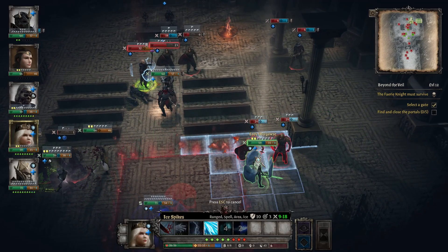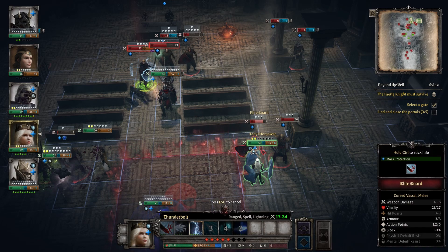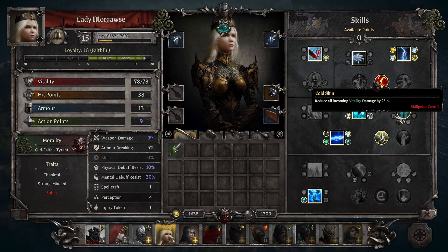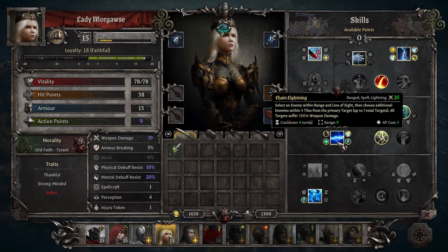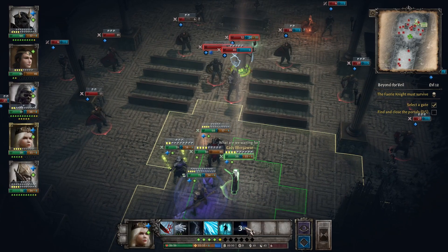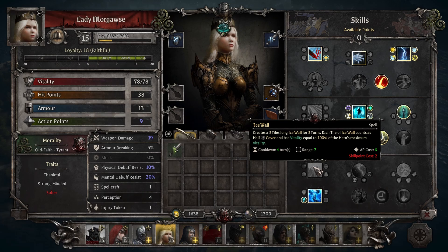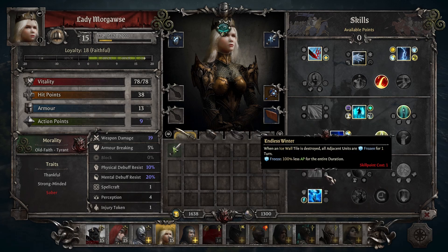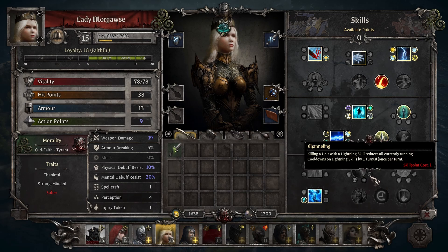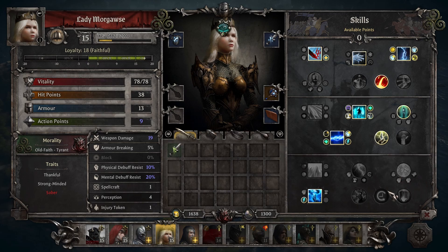She also has Freezing Attack, Ice Spikes, and Ice Wall, giving her a lot of versatility in how she deals with enemies. Her strike can be upgraded to inflict chill as well. This means depending on her build, she is able to freeze, shock, stun, and chill enemies — an incredible amount of crowd control diversity. On top of all this, she has Ice Plates, one of the strongest defensive powers in the game. After upgrades for 1 AP, it will completely negate 4 attacks for 4 turns, with a 4-turn cooldown, so technically you can keep this power up permanently. This allows you to safely bring Morgause into melee range to use abilities like Freezing Attack without concern. She also has the Strong-Minded trait, which boosts her mental debuff resistance by 20, and the Thankful trait, which provides a plus 1 boost to loyalty for every relic she has.